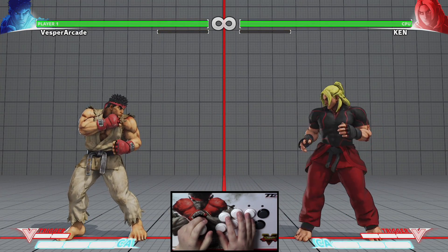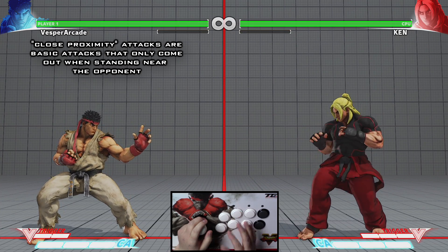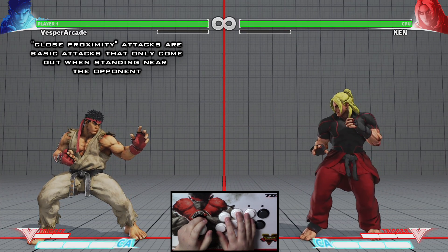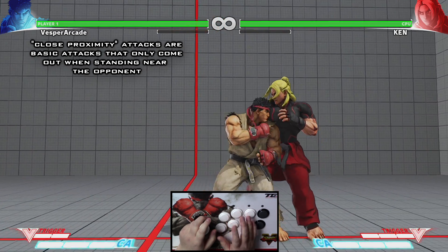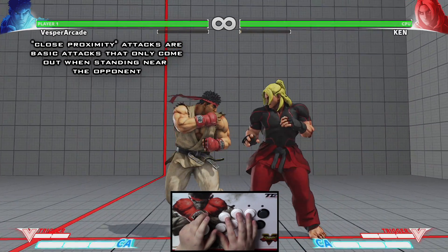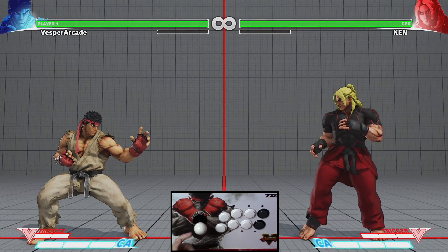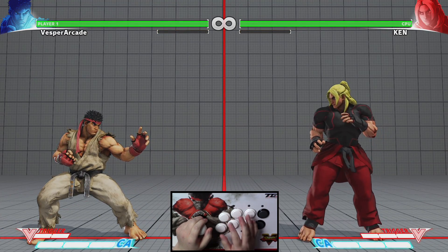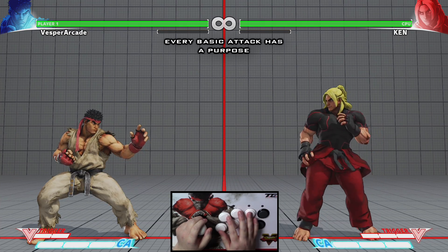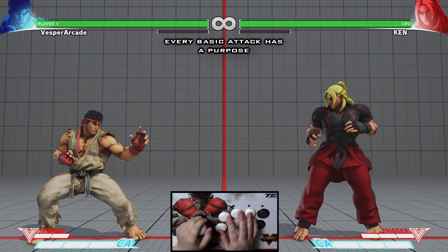Unlike Street Fighter 4, there are no close proximity attacks in Street Fighter 5 — all normal attacks are the same when done close or far away. Because of this, it's very important to understand that every normal attack has its own specific use. This is a direct design choice in Street Fighter 5.